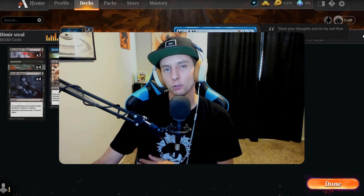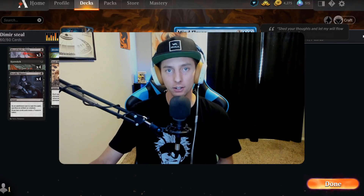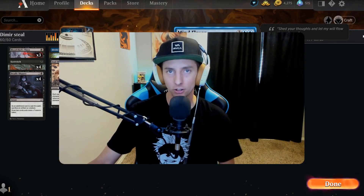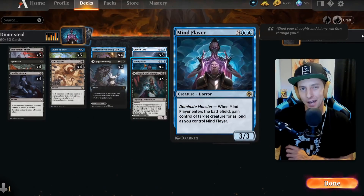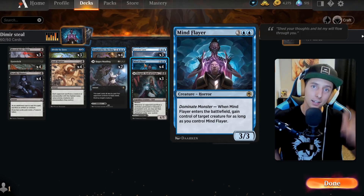We all remember how busted the Agent of Treachery was — it wasn't that long ago that it was running rampant through Standard. Well today we're playing the Agent of Treachery's creepy little cousin: the Mind Flayer. We're running Dimir control, steal your creatures — cue the intro, let's talk about it.